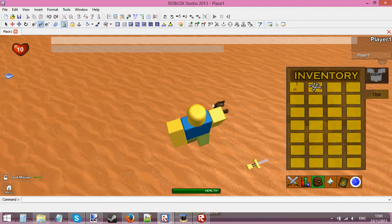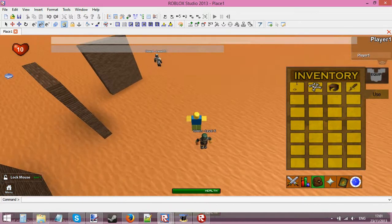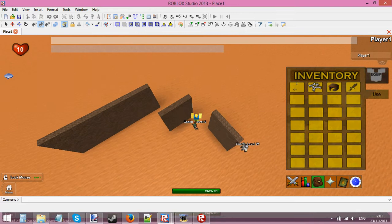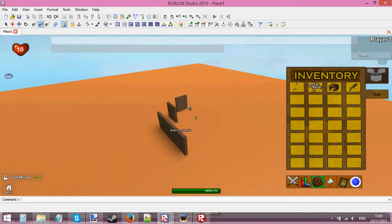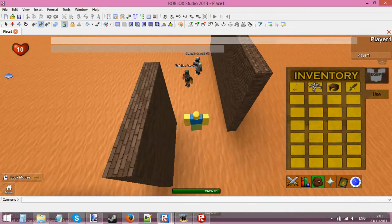You can only pick weapons up when you're really close to them. All this works now: you can drop weapons, pick them up, wear things, equip things, and kill monsters. At the moment it's pretty basic because you can only use bronze, but I'm trying to make scripts more efficient before I start making steel, iron, mithril, and things like that.